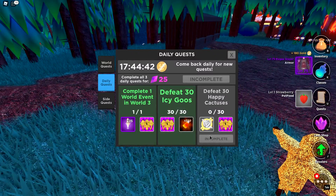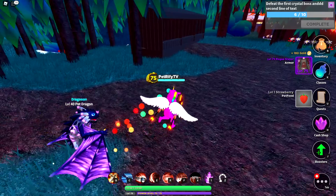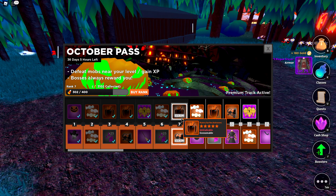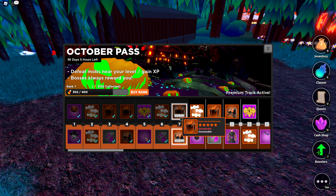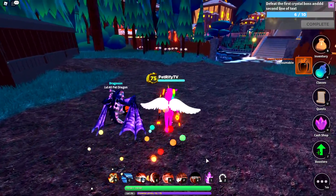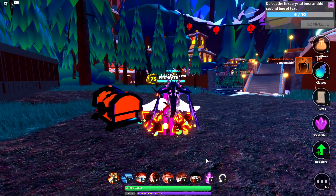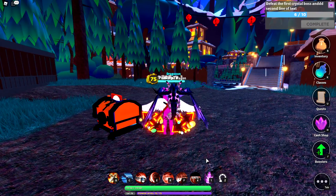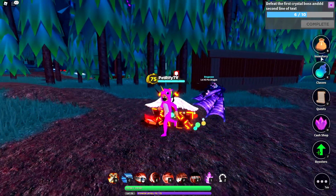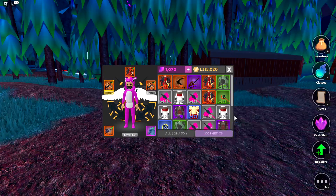Alright boys, that is our first quest done, so we claim that — we get a free 350. And not only that, that completes our seventh tier in the battle pass. So we're going to claim both of those. Let's see what we can get out of the aura chest — please be good. That's actually something I wanted! We're going to put that on real quick.